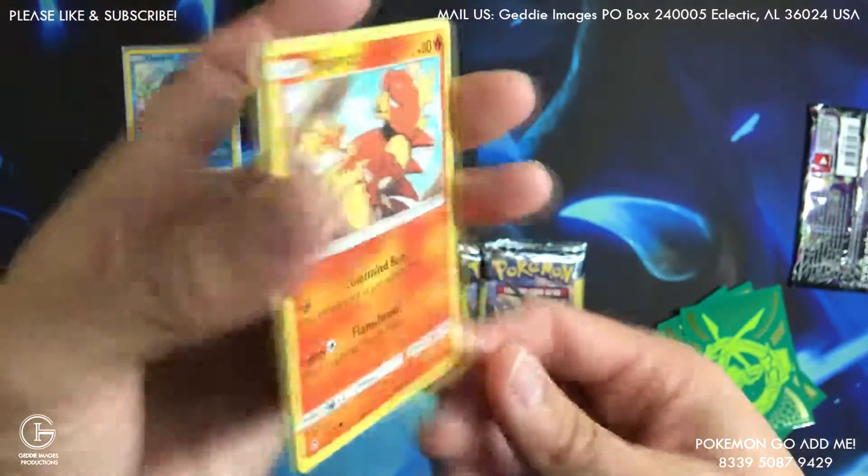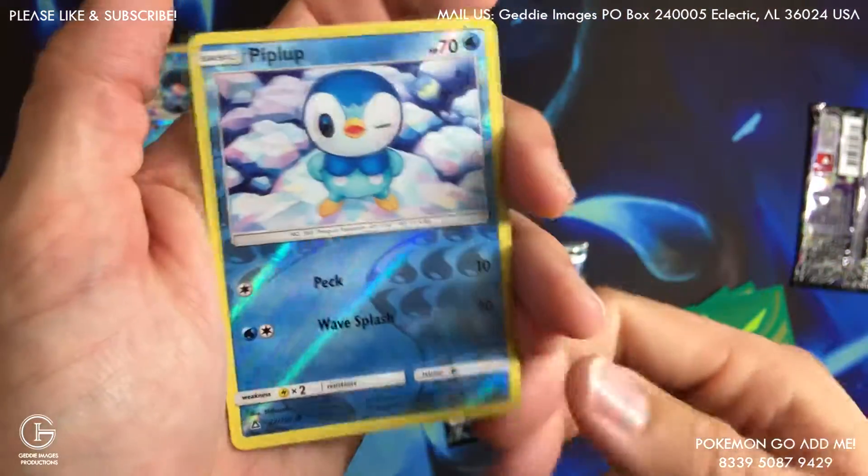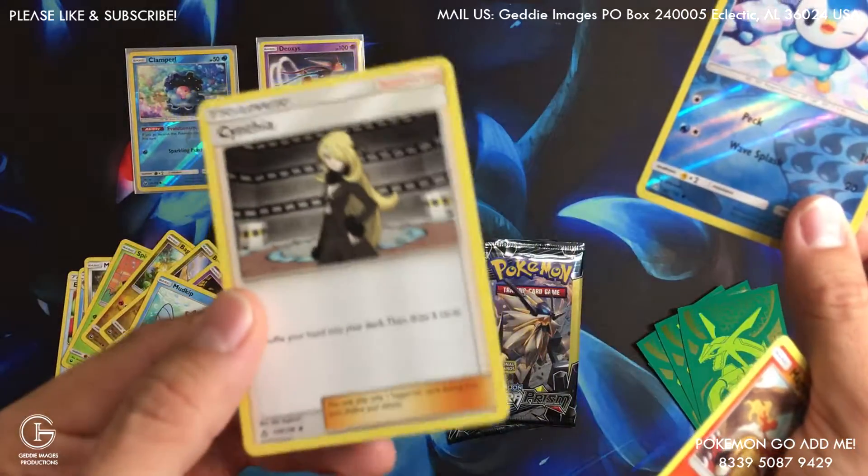Let's see what we got — we got a Magmar and a Piplup common reverse, Cynthia, Cynthia, Cynthia — nice!